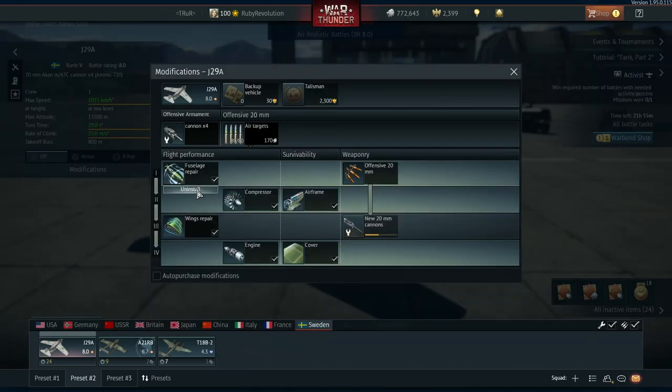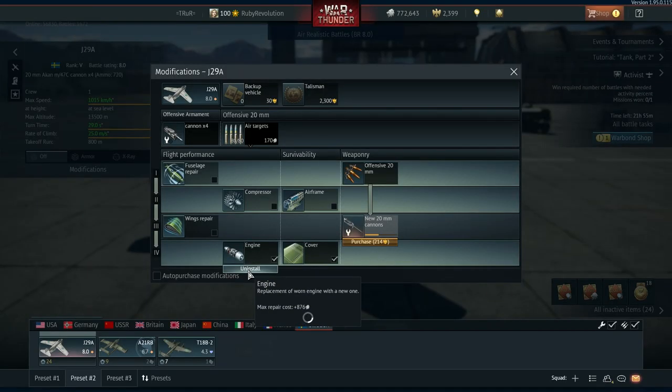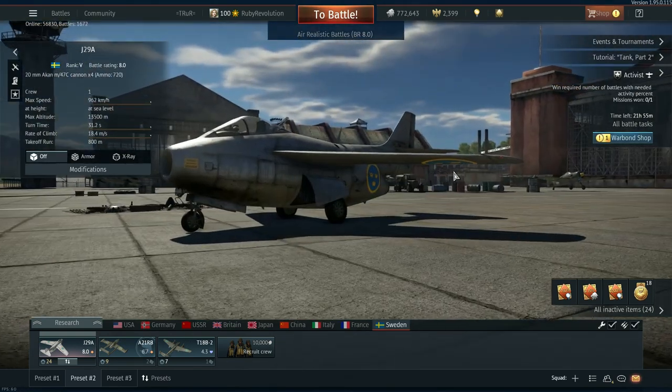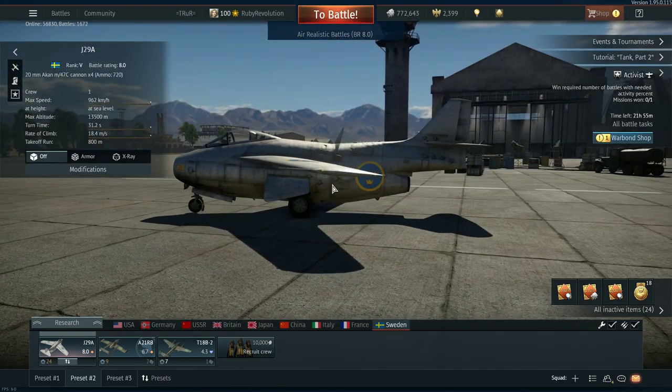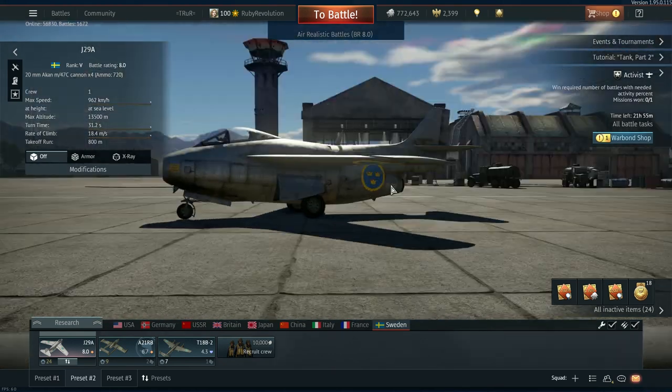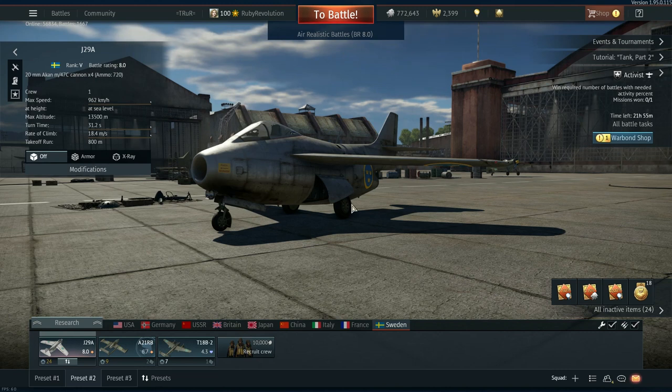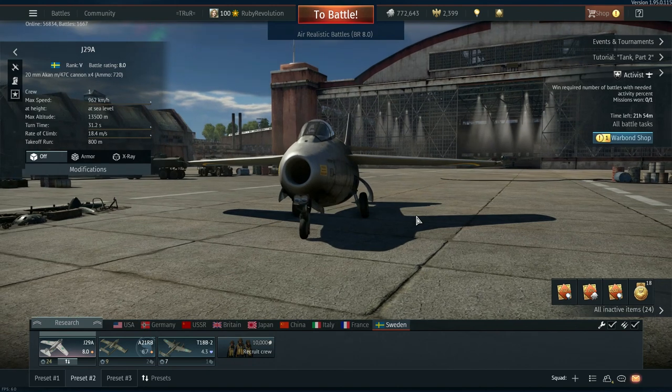It really needs to go down to 7.7 where I think it'll be a lot more competitive. Stock, this aircraft is absolutely horrendous — to the point that it won't even sometimes accelerate off the runway in time. I've actually crashed because I haven't had enough speed to get off the runway, and there's nothing I can do because the jet just doesn't accelerate.